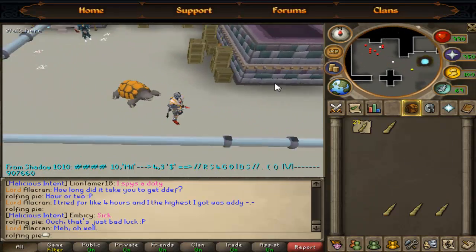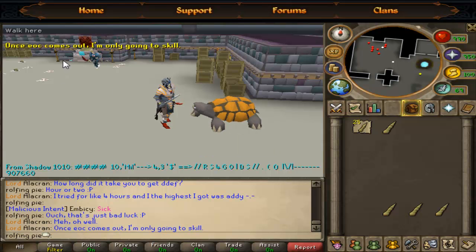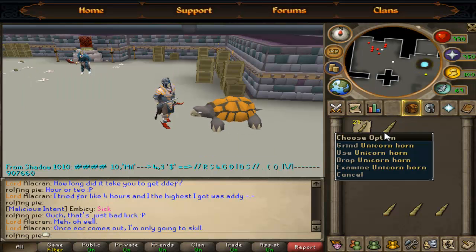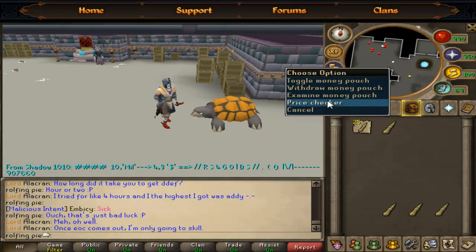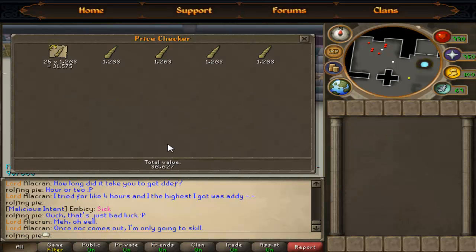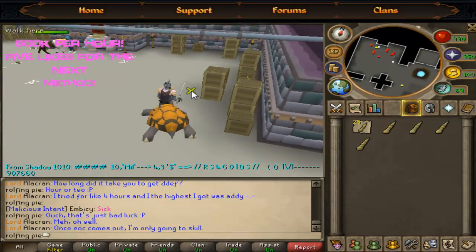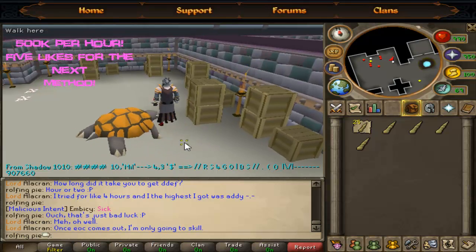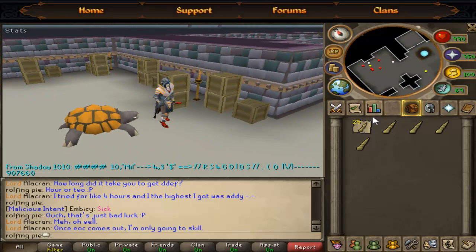Alright, I think I did something wrong — you're supposed to carry double the cowhides per unicorn horn. Let's see how much we made in just a short period of time: 36k. Now this method is around 500k per hour if you can bank really fast, and all you need is an Aldean tab — and that's just about it guys.